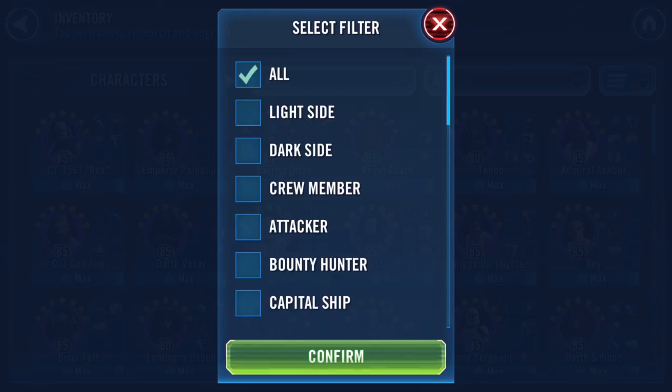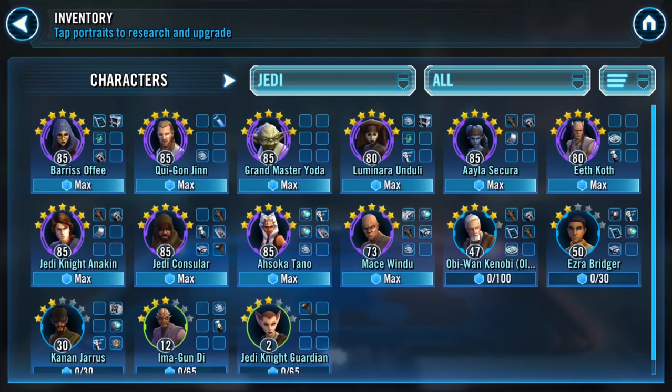For Jedis, the team I would use would be an Aila Secure lead or a Qui-Gon Jinn lead. Aila gives extra tenacity and Qui-Gon gives extra speed. My thought is, because of the level of gear and gearing, you're not going to survive as long as you need to without an Aila lead, so you'll most likely need Aila as the lead.